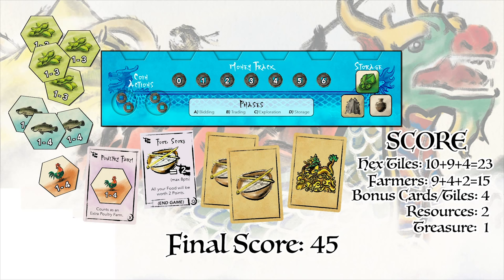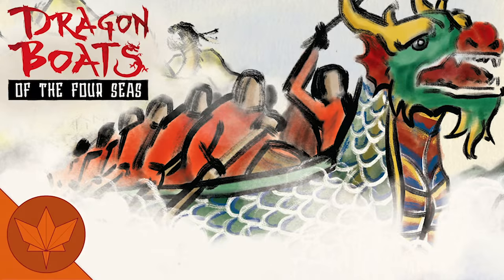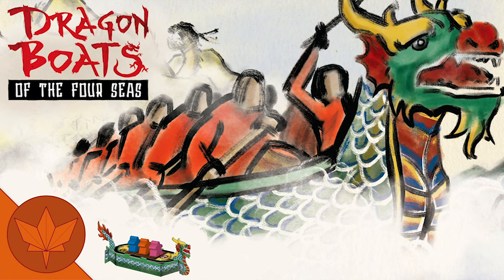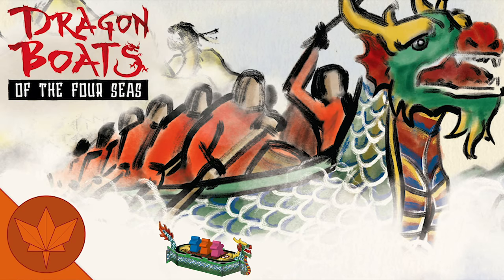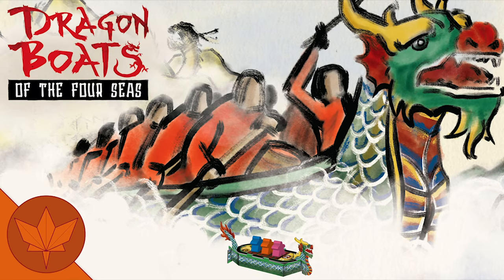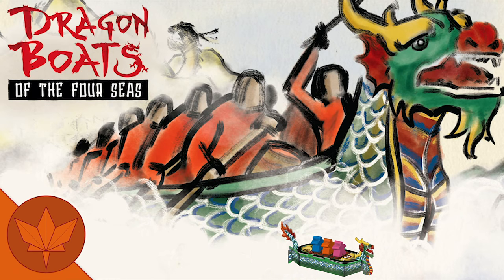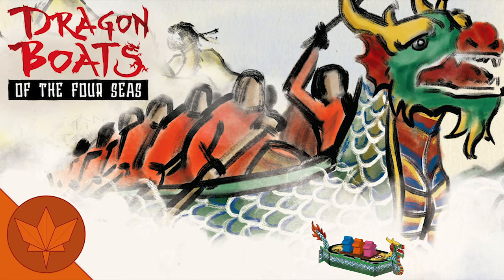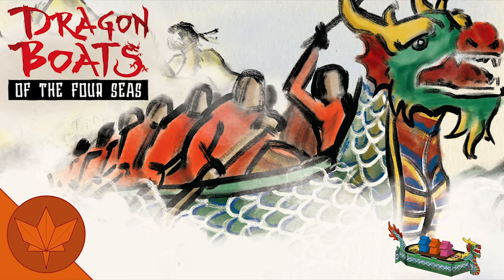The player with the most points is the winner. In the event of a tie, the player with the most money between the tied players is the winner. I hope you have enjoyed this how to play video for Dragon Boats of the Four Seas and now feel prepared for your first game. As this how to play video was produced before the game's production, certain components and rules may have changed since the time it was created. Please refer to your most recent rulebook for any updates and changes that may apply.